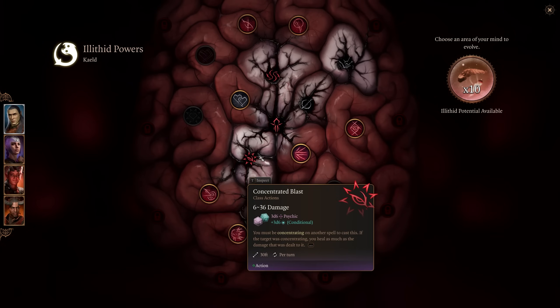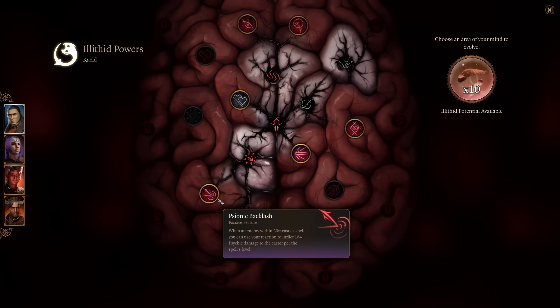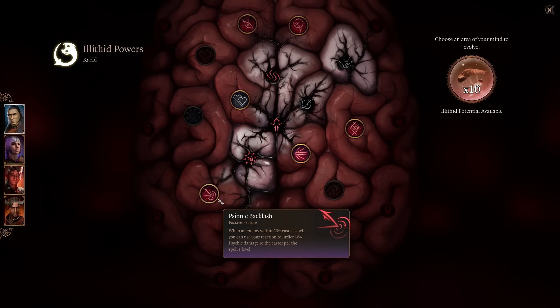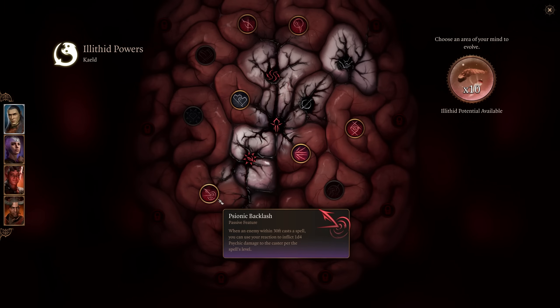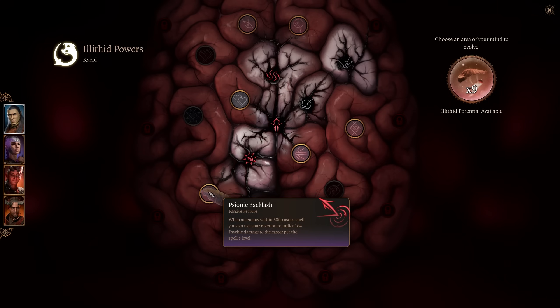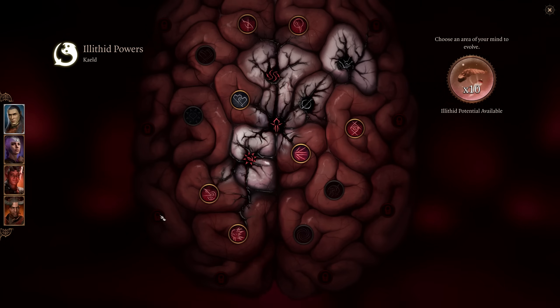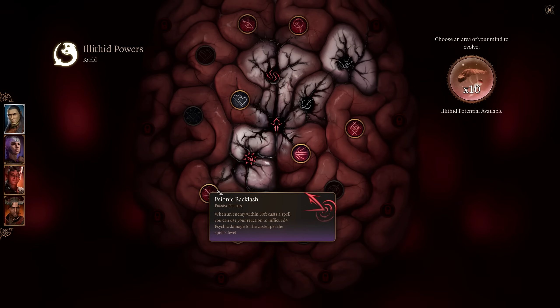Psionic Backlash is linked to Concentrated Blast. When an enemy within 30 feet casts a spell, you can use your reaction to inflict 1d4 psychic damage per the spell's level. So if they cast a level 4 spell, that's 4d4 — anywhere from 4 to 16 damage. I don't love it on its own, but it matters more once you see what it unlocks in the final ring.